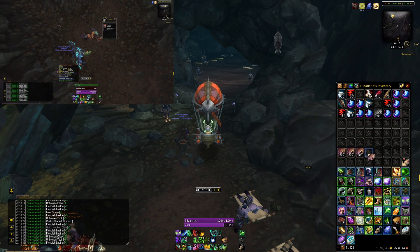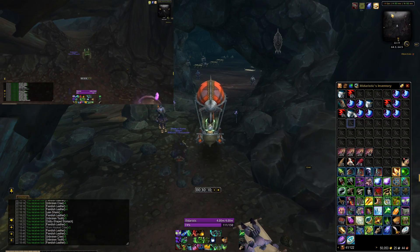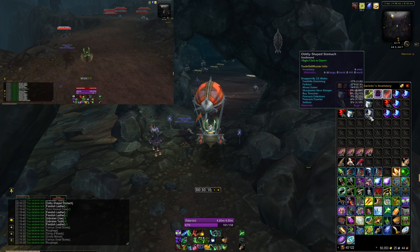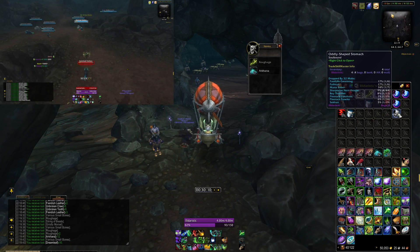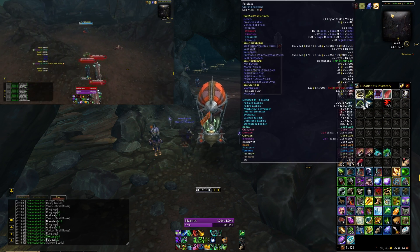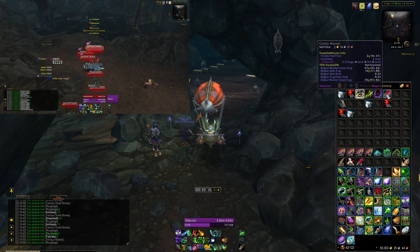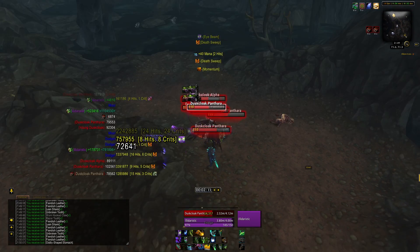So for 1 hour this spot translates into 1328 Fiendish Leather, and depending on how fast and efficient you are, you can get anywhere from 1200 to 1500 Fiendish Leather here. I say 1500 on that leather because I still have an item level of 900 on this character — the higher the item level, the faster you can clear packs and the faster you can start skinning and work on respawn packs.